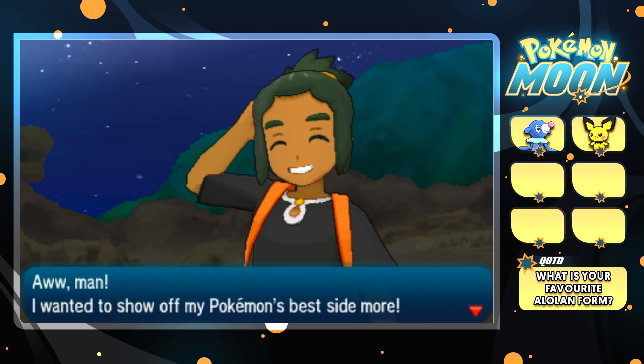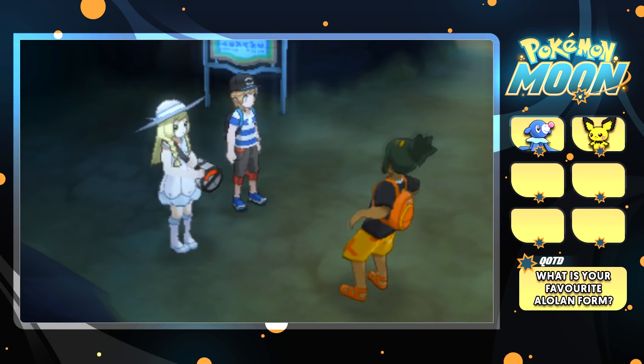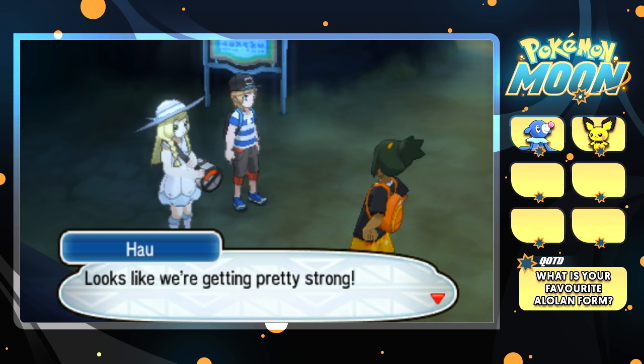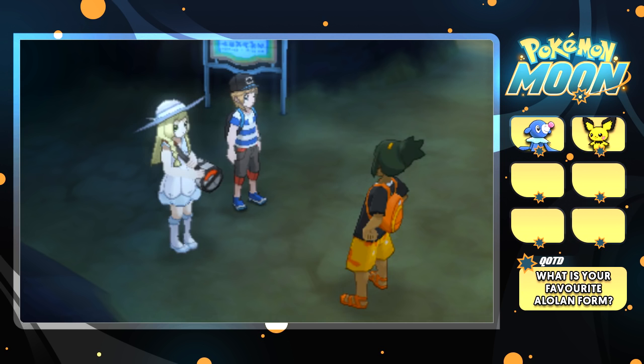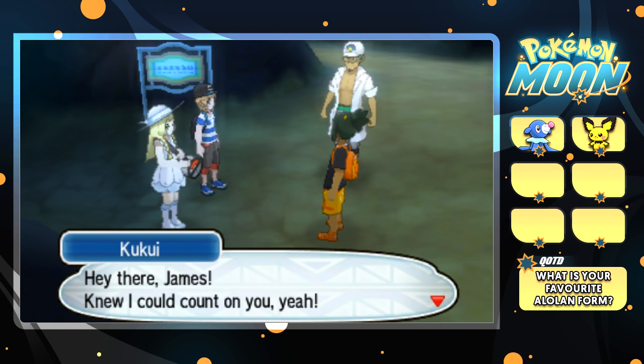Hau might not be the best rival, but I really do like his cheery personality. It does kind of give the game a bit more niceness — a warmer feel. 'So you and me both beat that Totem Pokemon, huh James? Looks like we're getting pretty strong. But I wonder if I'll ever really be able to beat my gramps at this rate.' I just realized I said 'niceness' — I couldn't think of the correct word.